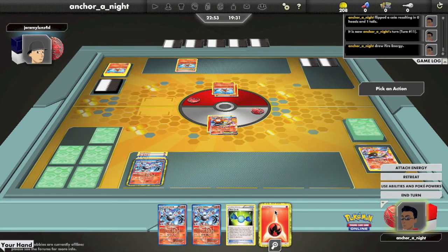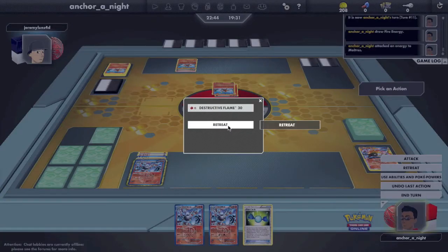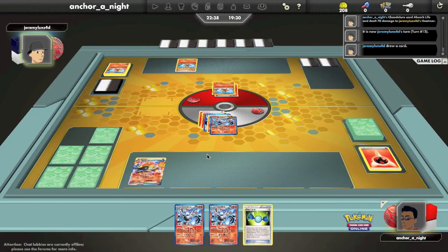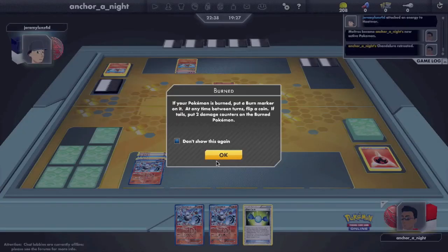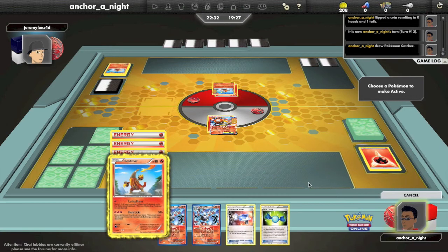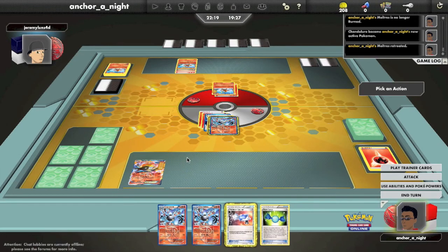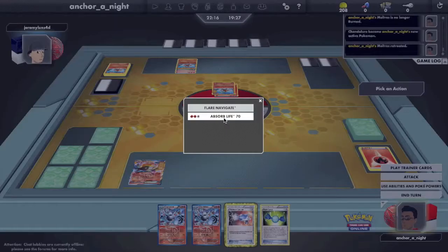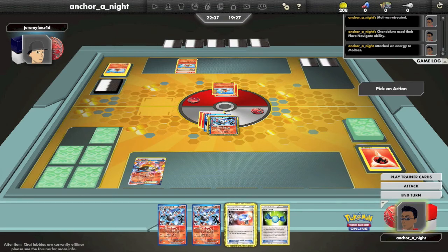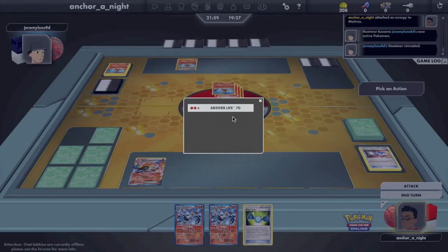But I'm in desperate need of a supporter. He's going to attach fire energies onto his benched Heatmor. I'm going to attach to Moltres and retreat, since I really can't do much — if I leave it up there my opponent can take 2 prizes and the win. So I promote Chandelure and use Absorb Life for 70. My opponent uses his first attack again, burns me, inching closer to the knockout. I'm debating whether to Catcher but decide against it since he can take the win more easily if I do that. I retreat again and use Flare Navigate to get another fire energy onto Moltres. Still not drawing any supporters. Eventually I decide to go for it and use Absorb Life for 70.